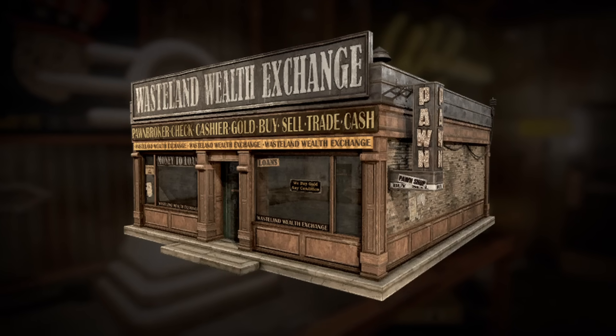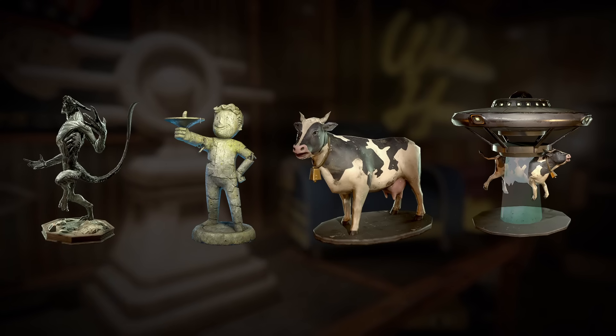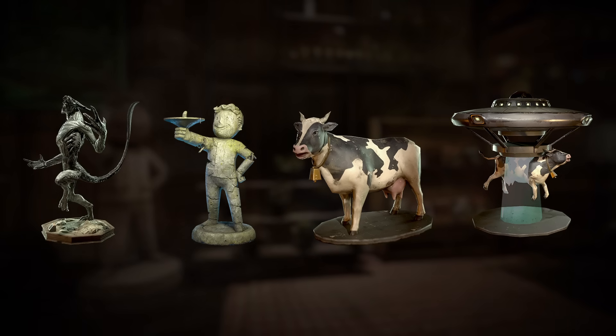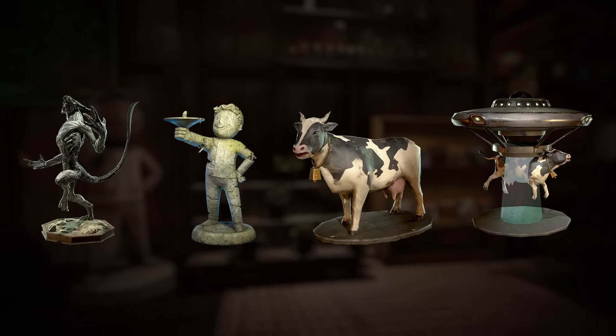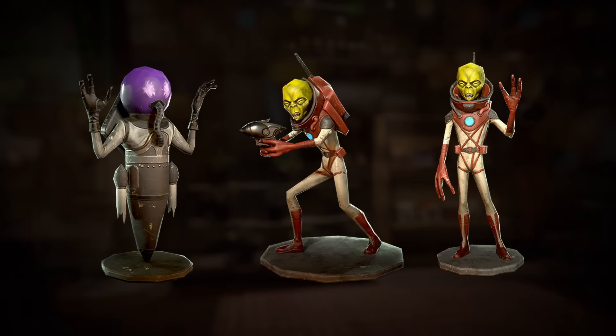There's also a host of new camp miniatures, with a tiny lesser devil, a vault boy sundial, as well as a great pairing to finish: a pre-war Brahmin and a UFO abduction of the unfortunate bovine. There's also a trio of Zaten miniatures.